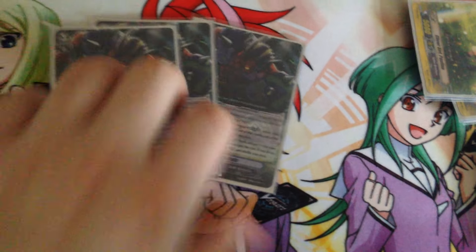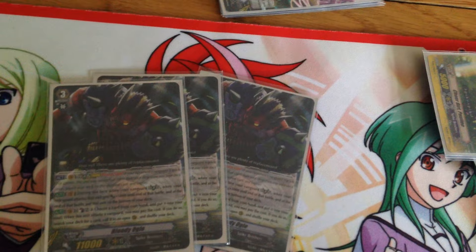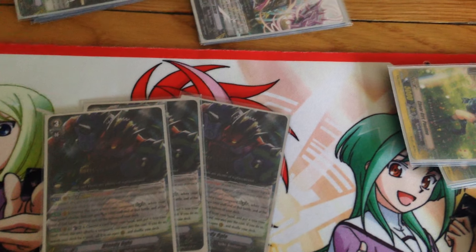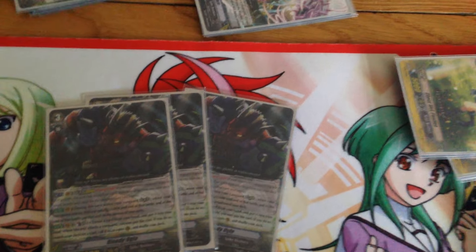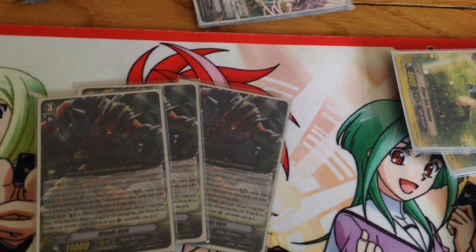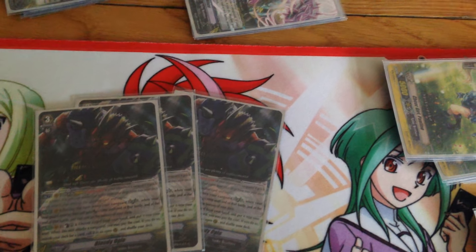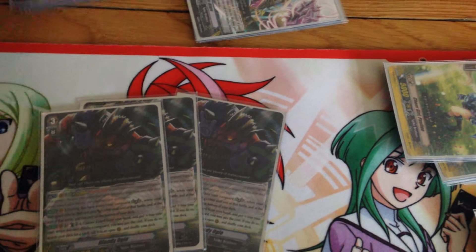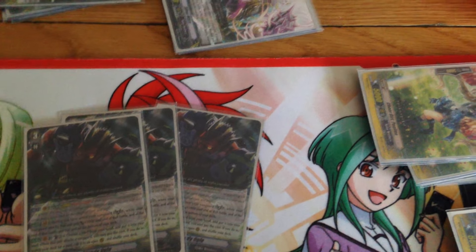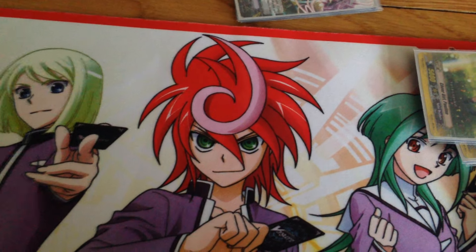For the other Grade 3s, it's three Bloody Gale. When you're in Legion, when a rearguard attacks they get an extra 5k — but this is only on the turn of your Legion, not a turn later. His other effect is Counterblast 2: choose a card from your hand and put it into soul, and when this attacks the Vanguard you can pay the cost to superior call a card from deck. His mate is actually Frozen Ogre, so if I don't have Frozen Ogre on the field, I can just Counterblast 2, stick a card in soul, and superior call him from deck.